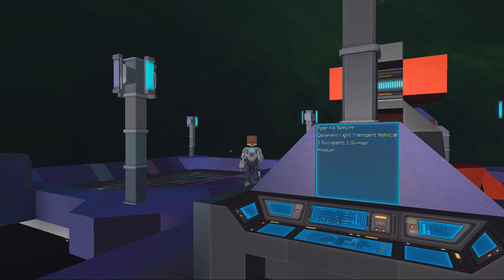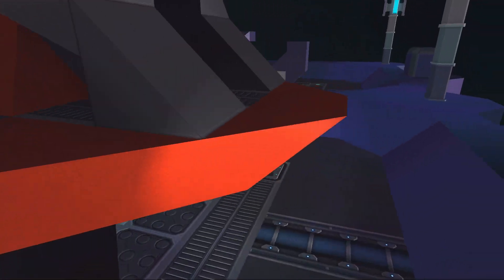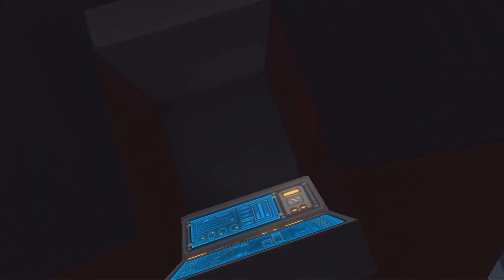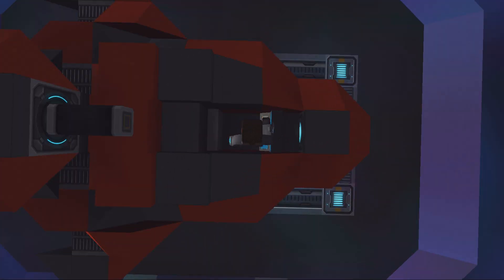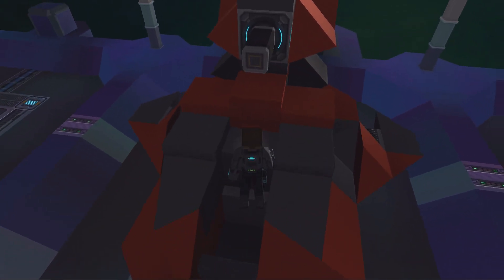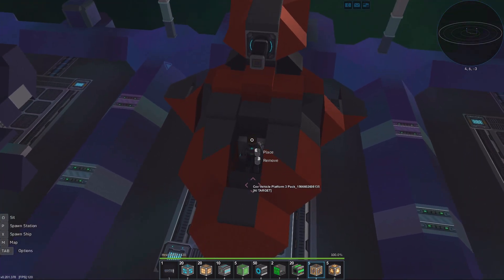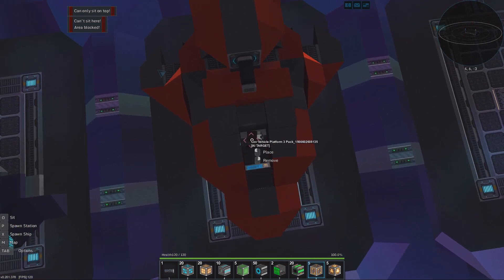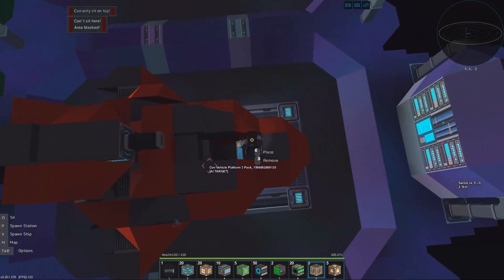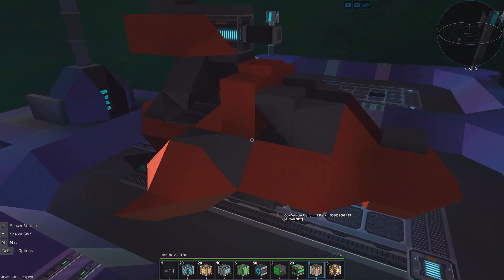Alright, and the next thing is the type 46 Spectre. Light transport — three occupants and one gunner. So a little small transport thing. Unfortunately, the seats... I'm not sure, you know. Yeah, we can sit on this one there. Can we sit on this one though? I'm not sure we actually can sit two people here. But I guess we can sit one person on that thing there. I guess it's technically possible, maybe not the safest way.